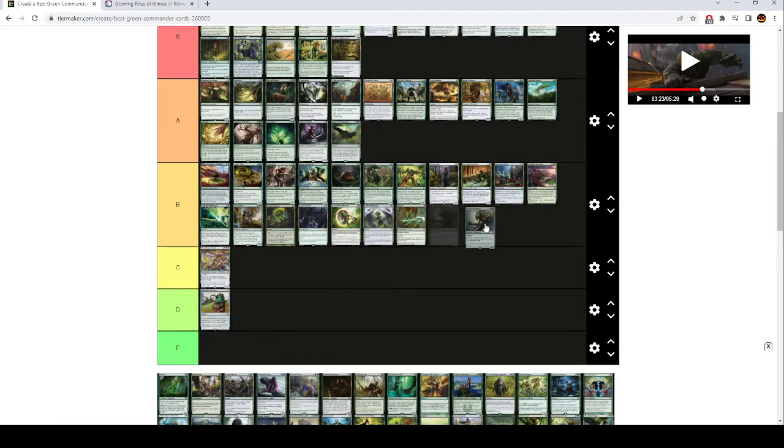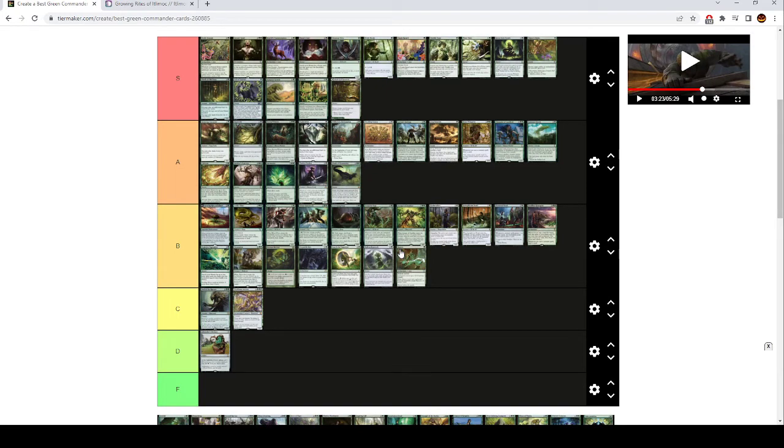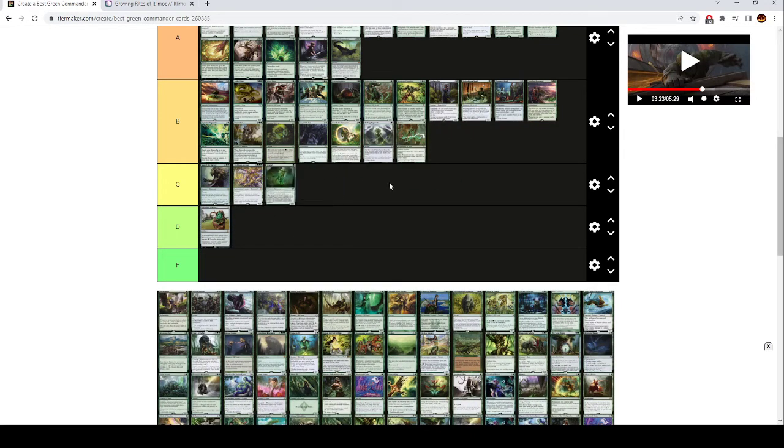Soul of the Harvest is very low B tier, actually high C tier. This is way too much mana to pay for this effect. You can play this, but it's usually just worse than Elemental Bond or Beast Whisperer. Being a 6/6 with trample just doesn't actually matter, and the draw card effect you can get other places for cheaper. Fertilid is like C tier. I don't know why people play this card — it's a 3 mana 0/0 that enters with a couple of +1/+1 counters, and you can pay one and a green to remove a counter and target a player to do a Rampant Growth.